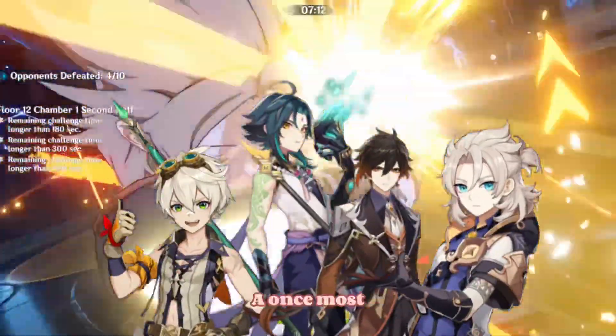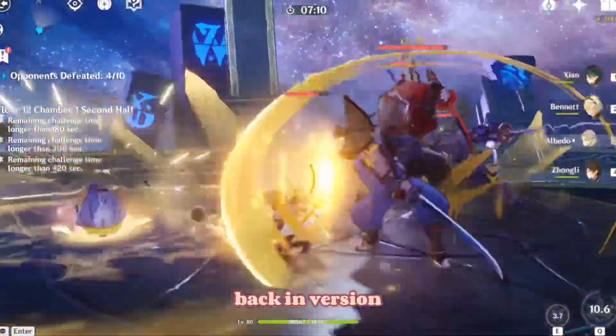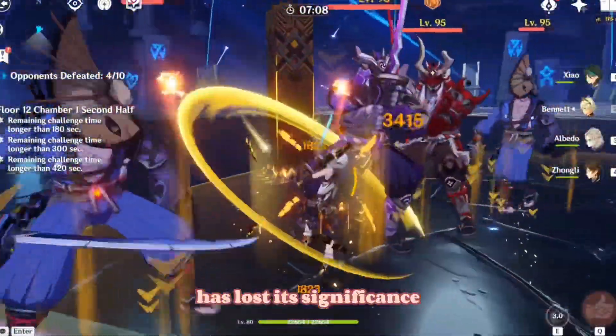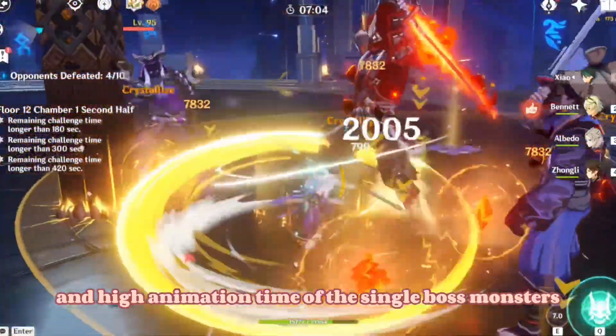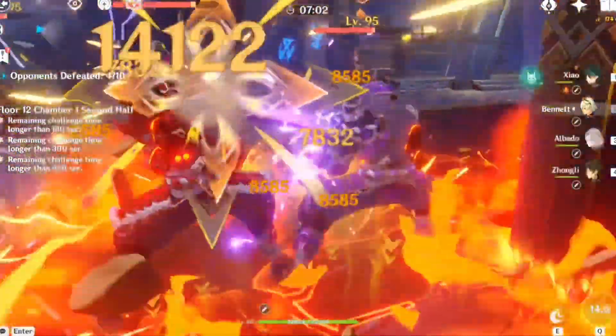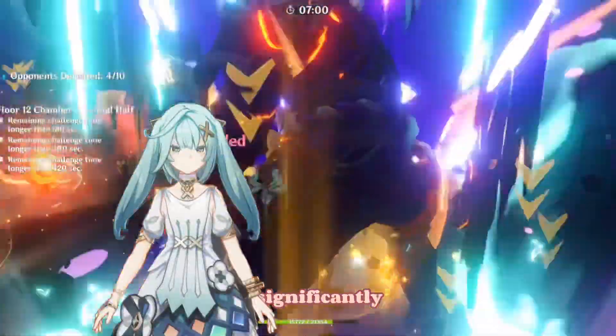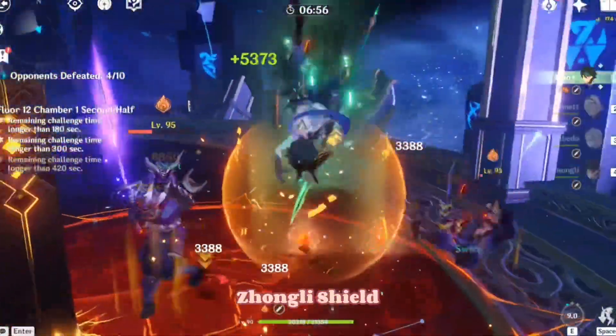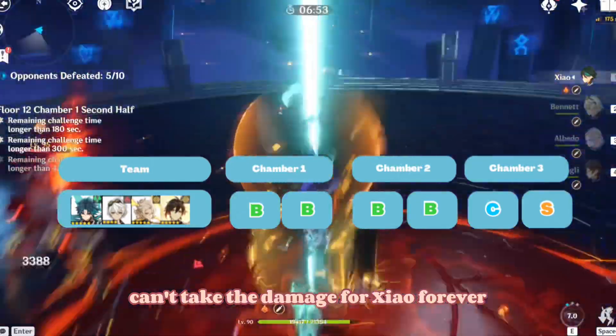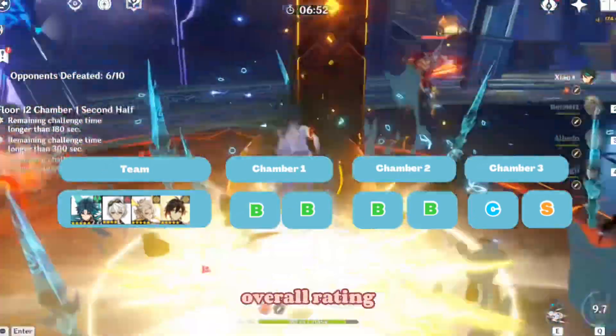Xiao Double Geo, a once most popular unit back in version 2 and below, has lost its significance due to the high resistance of the Consecrated Beast and the high animation time of single boss monsters. Provided you have Faruzan to significantly increase Xiao's damage, there's potential, but unfortunately Zhongli's shield can't tank the damage for Xiao forever, giving it a lower overall rating throughout.